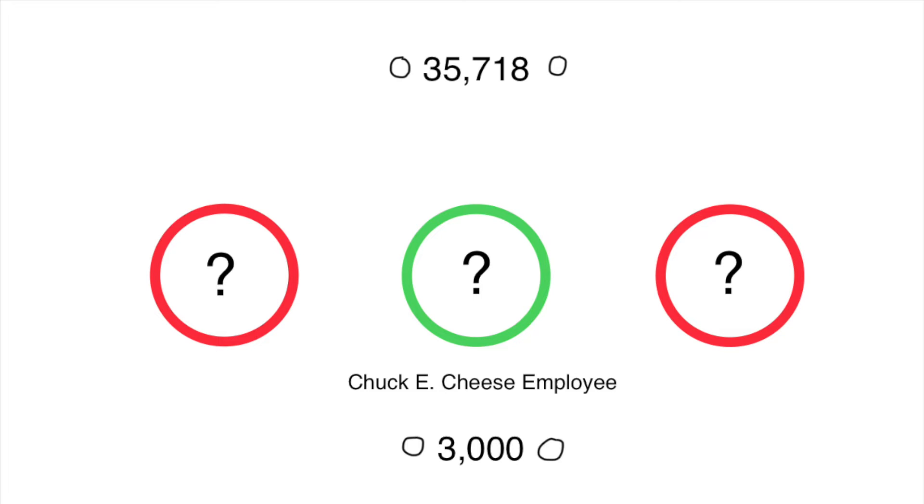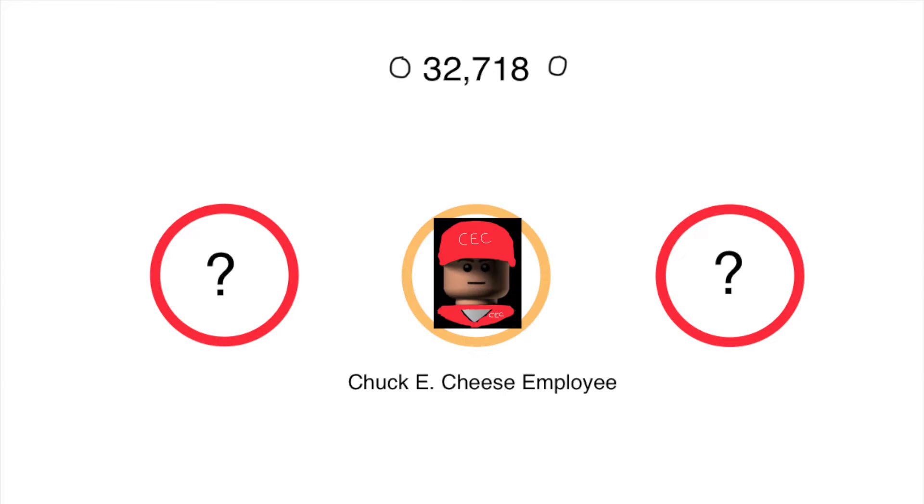Oh, there is a Chuck E. Cheese employee in one of those Chuck E. Cheese levels I've ever seen. Now let's unlock this character and let's see how it's going. Wow, look at that — he used to be on the villain side, because he punches and then the villain character punches the Chuck E. Cheese employee and breaks into pieces.